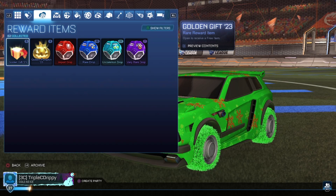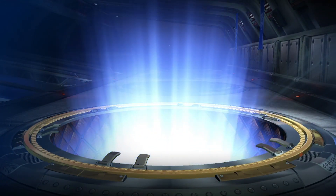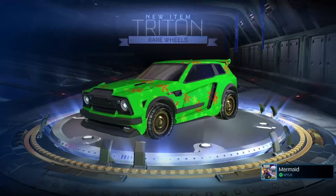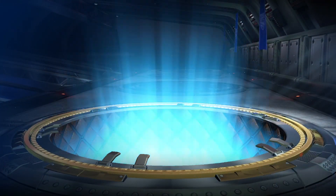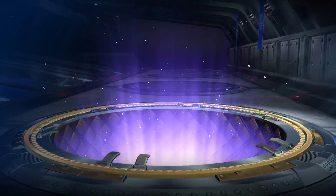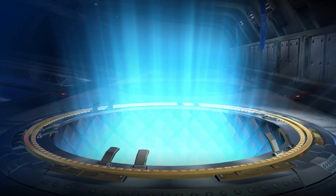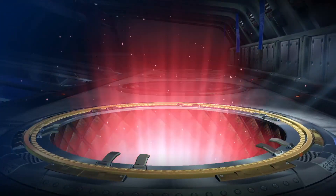All right, let's get right into the first one — starting with the uncommons, just gonna try to speed through these. Not getting anything good starting off, got some iron boosts, another rare, terrible wheels, got an uncommon for the paladin. Maybe we get something dicey — nope, we get grass boosts. Some rat rod wheels, halfway through the uncommon packs.